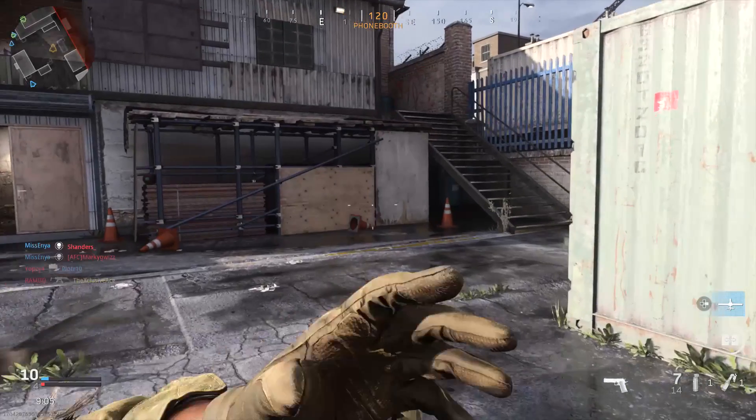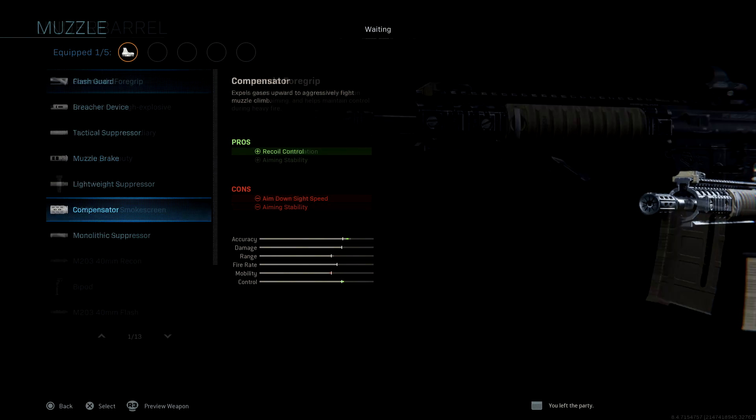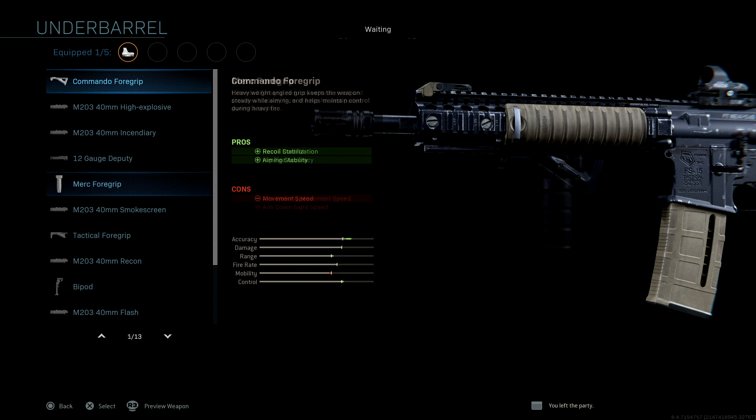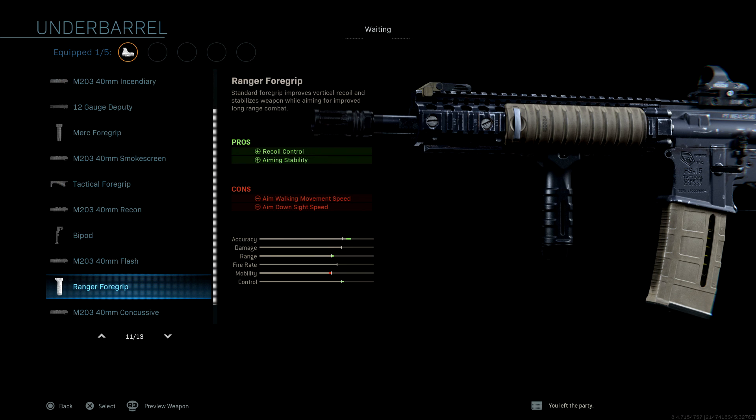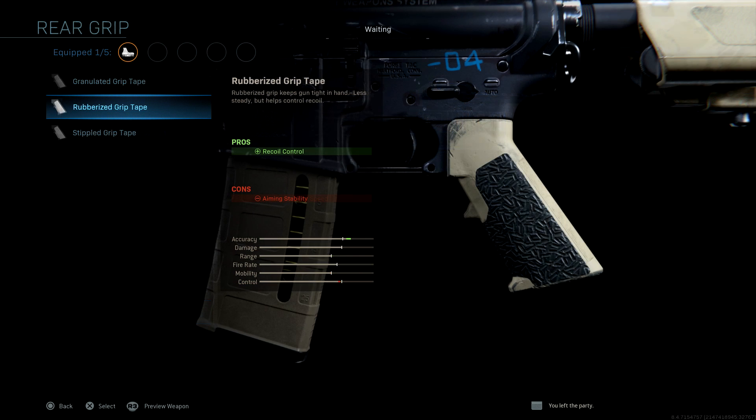In the muzzle category we've got muzzle brake and compensator. In the underbarrel category we've got commando foregrip, merc foregrip, ranger foregrip, and operator foregrip. Finally, in the rear grip category we've got the rubberized rear grip.